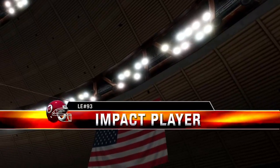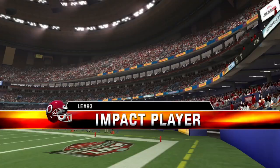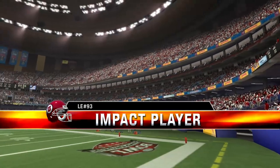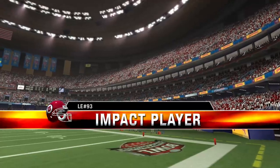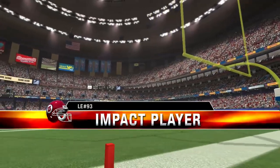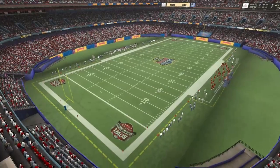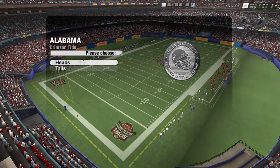Utah is going to be all over the quarterback in this one. Having one of the most gifted athletes at the defensive end spot makes this defense that much better. This guy seems to get better with every single game that he plays. We're hoping for a great game, so let's bring you the coin toss.